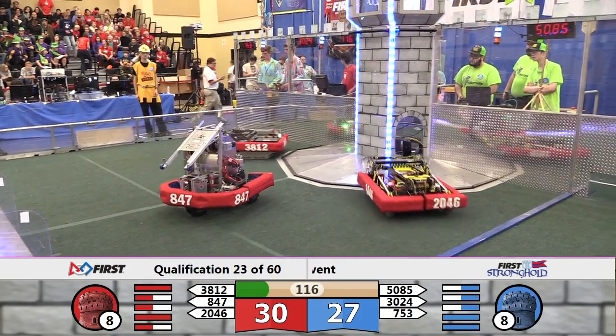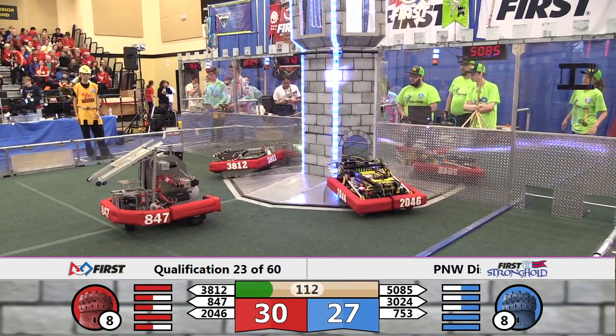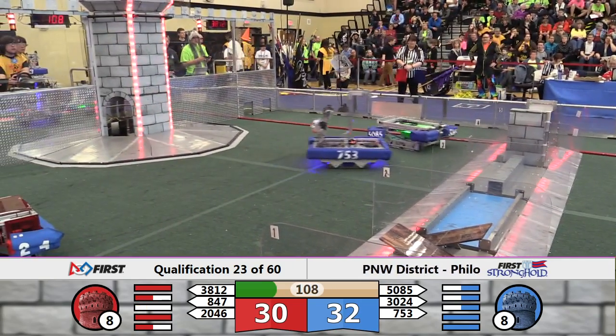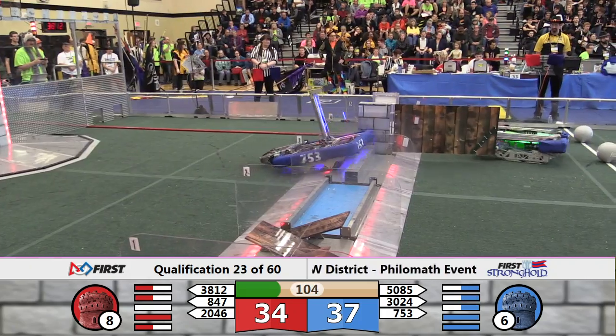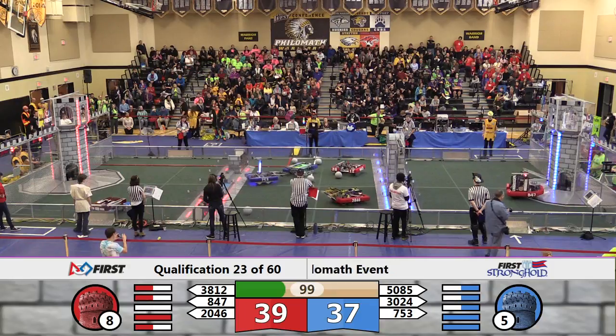Meanwhile on the blue side, the Laker Bots coming to the sally port — they're going to try to tap and go. Bare Metal still not quite able to connect on the low goal, nor is 38-12. Both boulders in now at 847. Fred finds the high goal — three boulders scored for red, just like that. The blue tower down to strength five.